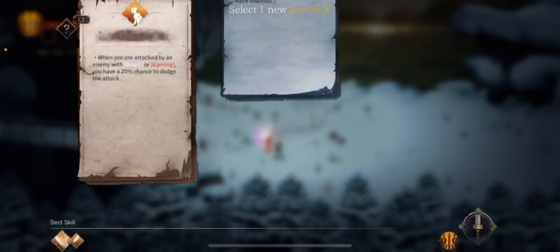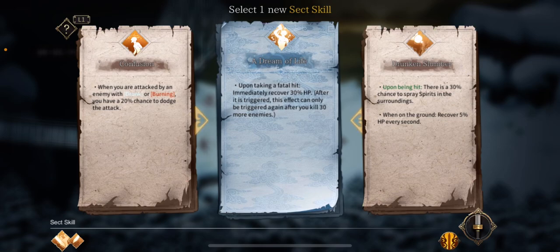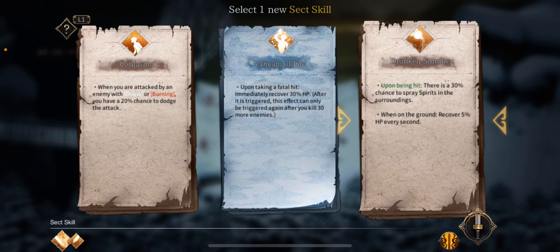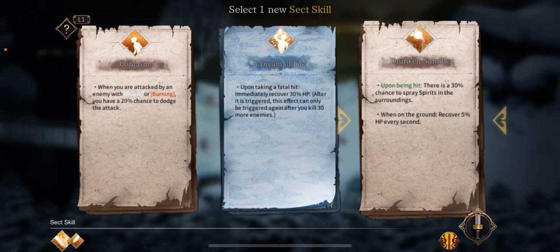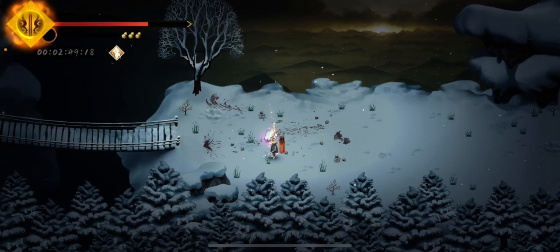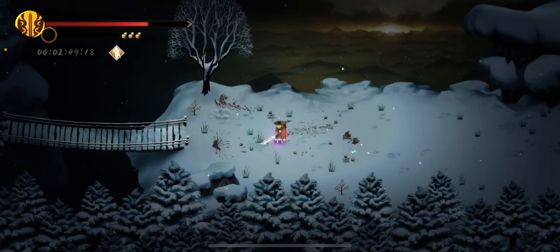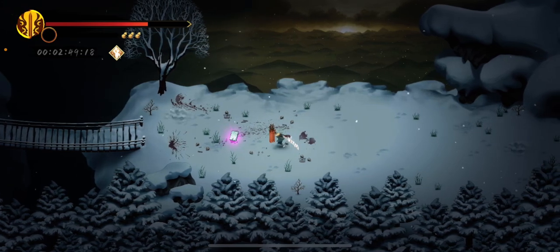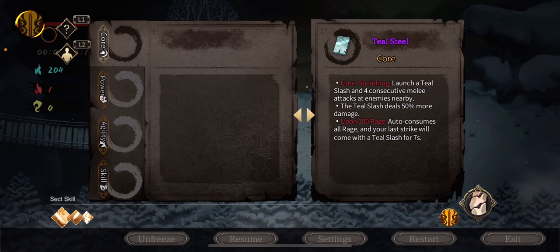We've beaten the Prologue boss. We can choose one sect skill — there are like seven sects. It's part of the story, not sure I get it all. Upon taking a fatal hit — I like that. Then we have a new sword. What's cool is the swords you take, you can see them on your character. When you change weapon, it changes how your weapons look.